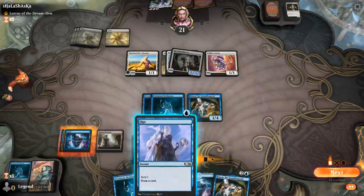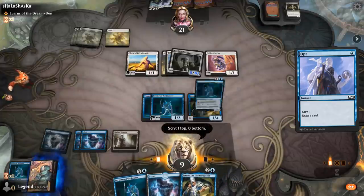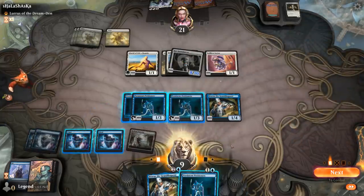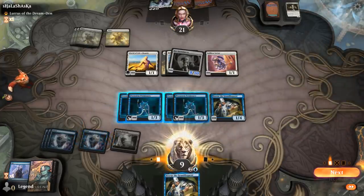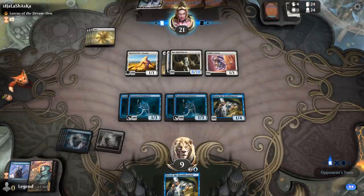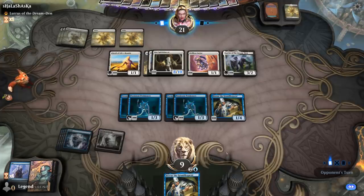I guess it doesn't hurt to Opt first. Find a Petitioners — so I can play one. I won't be able to activate Petitioners and tap 4 of them, but I'll play another. My opponent can't kill me without playing another enchantment. And if they play another enchantment, they would end up decking exactly — because they have 24 cards remaining. Opponent plays Lurrus, getting access to a whole bunch of enchantments out of the graveyard. But they have to cast an enchantment in order to...